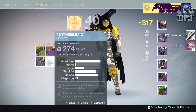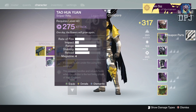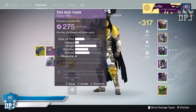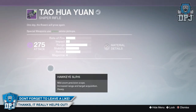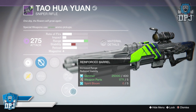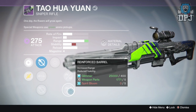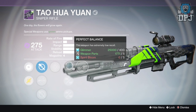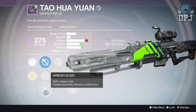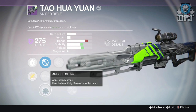That long-range fusion rifle — I'm not really a fan of fusion rifles at all, getting rid of that straight away. Let's have a look at this sniper. It's easy to aim under fire, handles and reloads faster when you're the last living player on the fireteam. Not too bad. We've got Reinforced, and look at that range — damn! We all know range is a major perk.